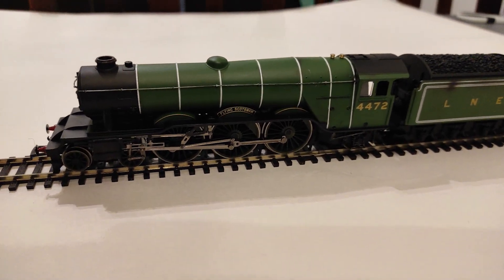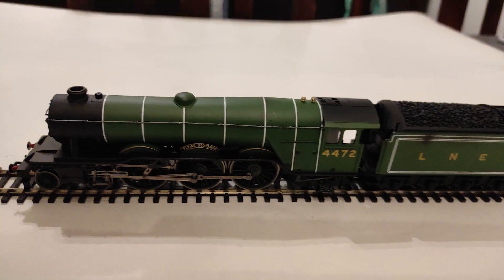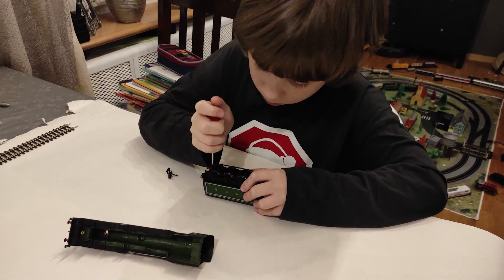Flying Scotsman was built in 1923 as part of Great Northern Railway's A1 class of Pacific express passenger locomotives, with the wheel arrangement 4-6-2 Pacific.